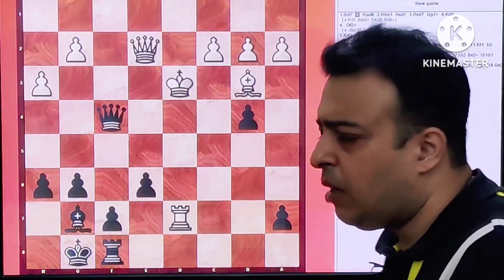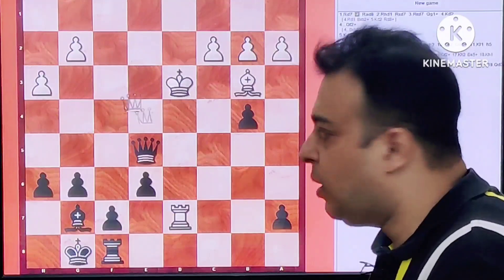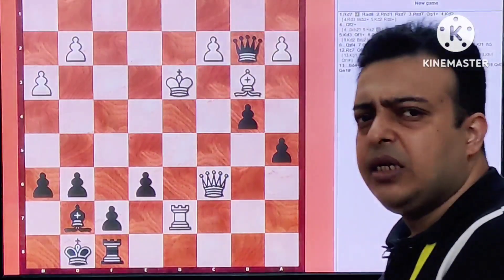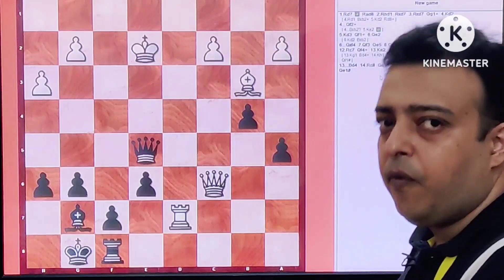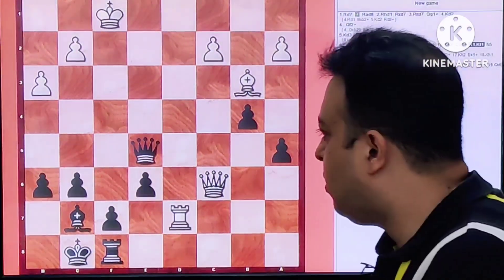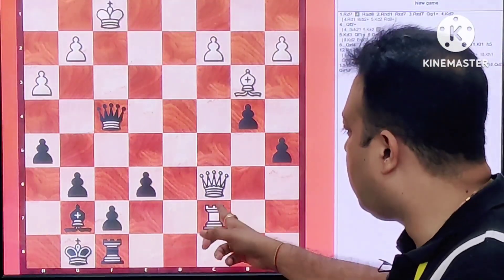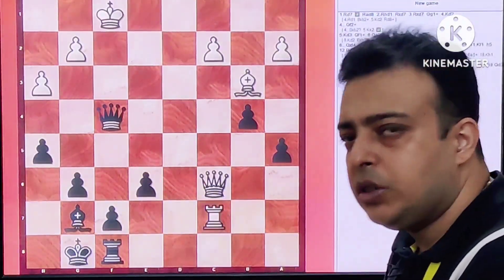White tries to fight it out. Let's see the remaining moves quickly: Queen F3, Queen E5, Queen B7, A5 protecting the pawn on B4 mainly, Queen C6, and now Queen takes B2. Black doesn't hesitate grabbing material. King E2 and now Queen E5 check, King F1. The King tries to hide but there is no respite. Black goes H5, Rook C7, and now Queen F4 check. This is decisive — with the Rook coming to C7 there is no Queen F3 because the Rook on C7 hangs.